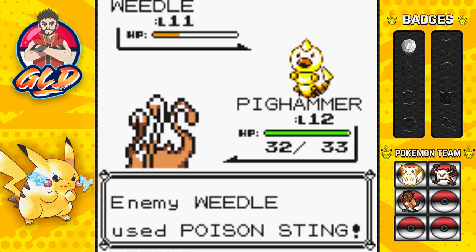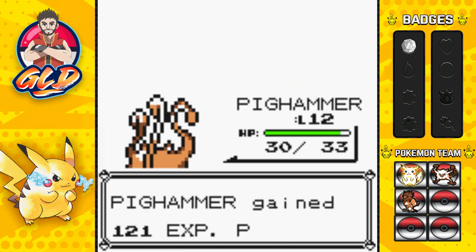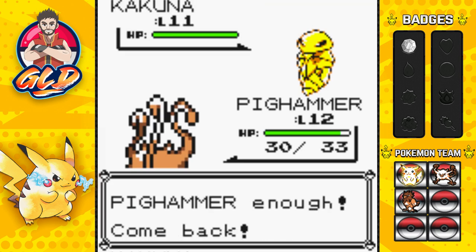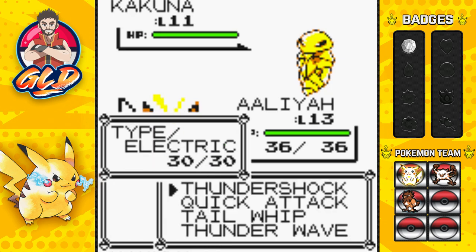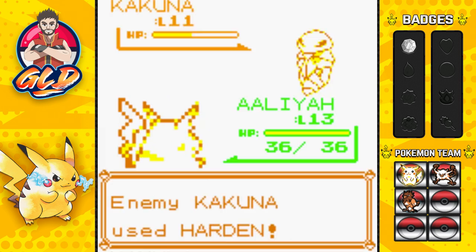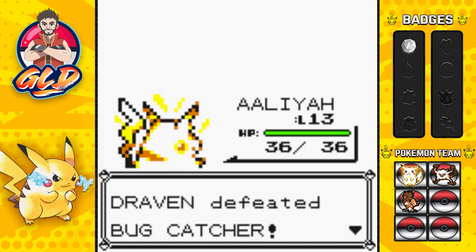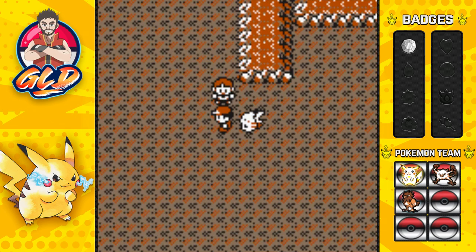Trainers in here are capable of doing all kinds of status effects - Weedle right here will poison you. Some of the Pokemon you can find on the first floor: Sandshrew, Clefairy, Zubat, and Geodude. We're using Pikachu's might right here - Thunder Shock for the win, critical hit! Bug Catcher is no more.